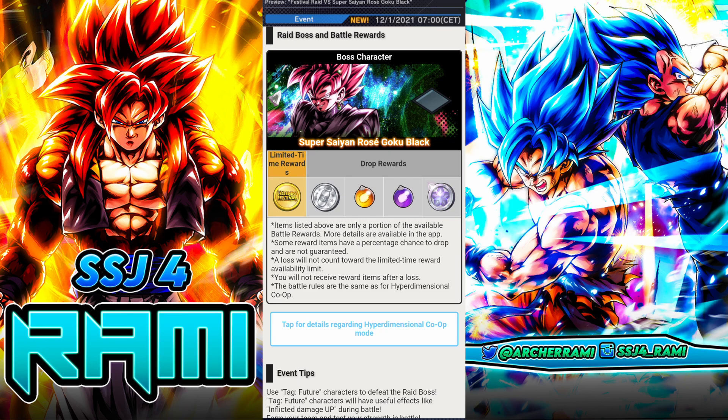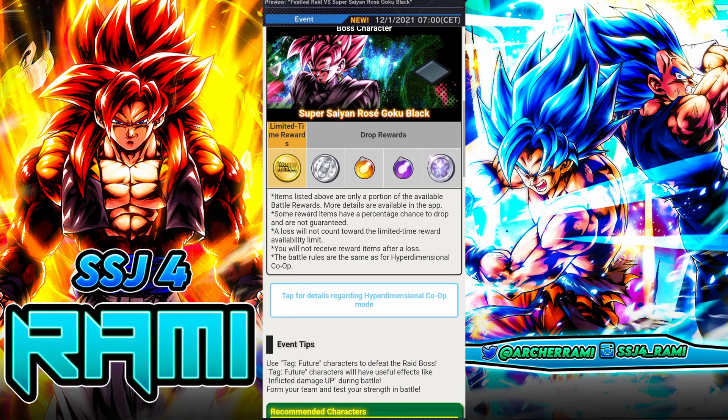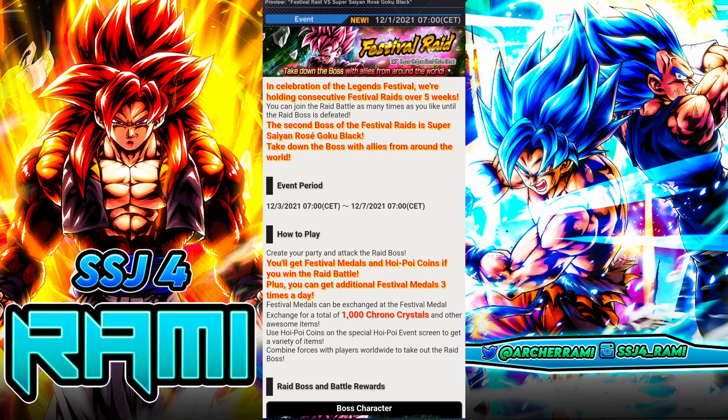Summoning on the banners isn't wrong — you are going to get value. But you will feel that pain when you see the ultra mega hype characters coming on the Christmas banner. I'm not telling you not to summon; it's up to you. But try to save some chrono crystals for Christmas — it's going to be worth it.